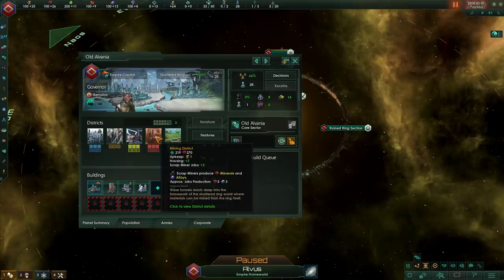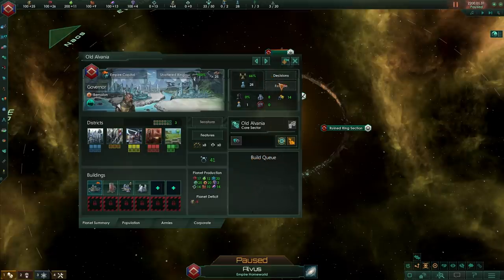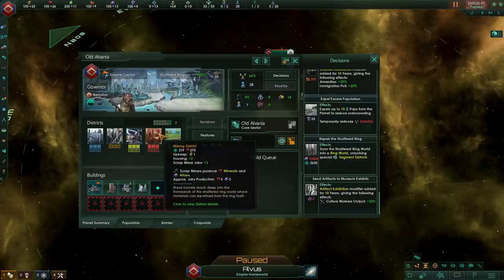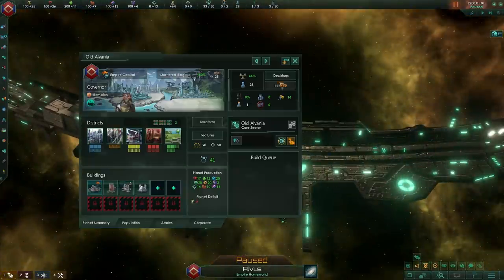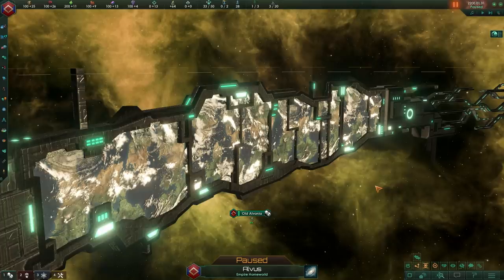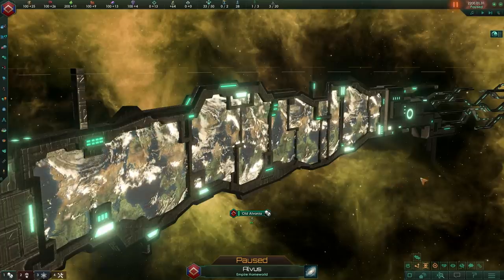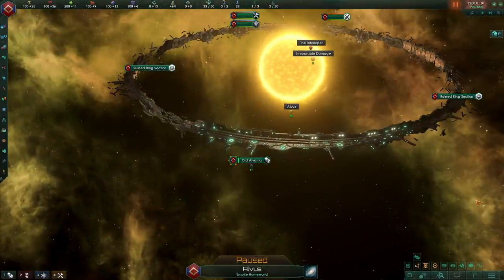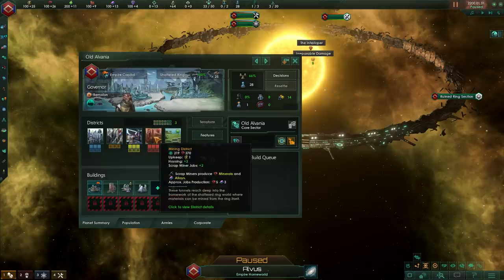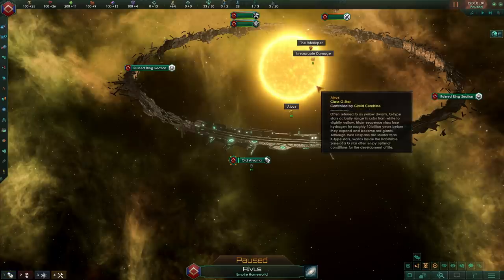The new mining district introduces pops called scrap miners, who produce both minerals and alloys — specifically 5 minerals and 3 alloys each. That means the ring world origin is still quite powerful; you just need to balance whether to keep it as a planet-style world or fix it into a proper ring world, because you can still do that. The scrap miners concept makes perfect sense narratively — you're scraping minerals and alloys off the superstructure of the ring itself. It completely changes how the ring world origin plays, and I think it's going to be a lot more interesting than before.